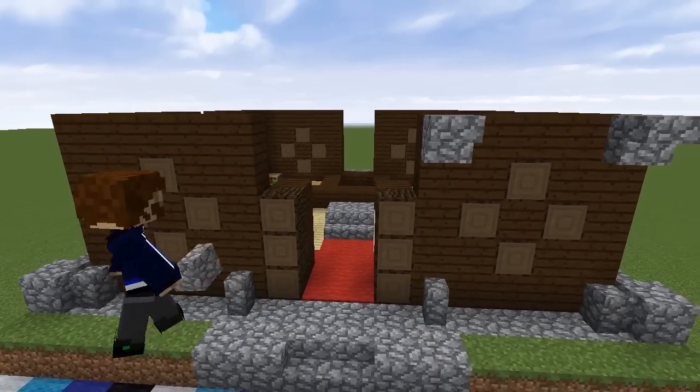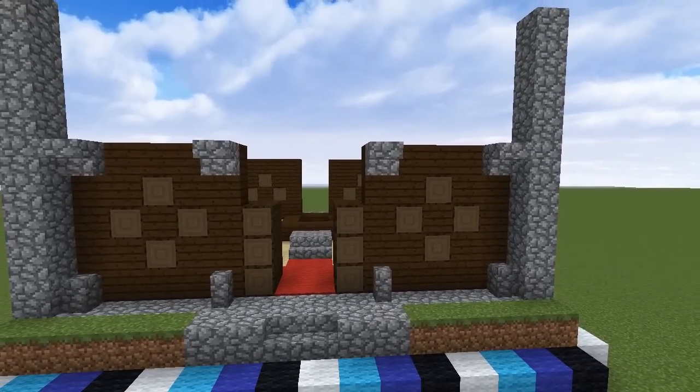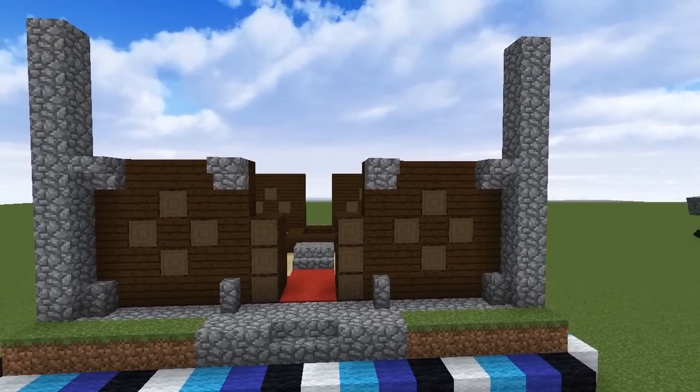Back on the outside, add cobblestone stairs to the top corners of each 5 by 5 panel and build up those cobblestone pillars on either side. They'll end up being 11 blocks tall.